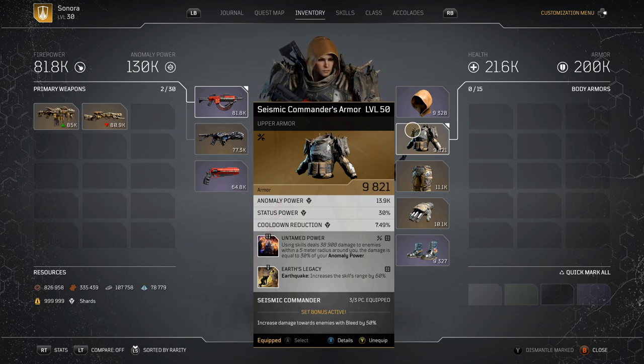Earth's Legacy increases skill range by 60% for Earthquake. I highly recommend using that, just because Earthquake doesn't exactly have the greatest range, so trying to squeeze out as much as you can to hit as many targets in front of you is key. If you're running the Bleed build setup, it is probably one of the best traits to have. If you have to sacrifice damage over range, I would say go for the range rather than the damage, just because the range is just that good.